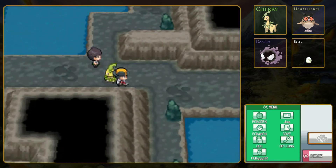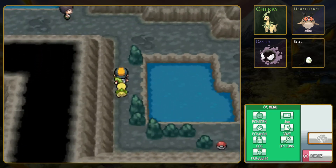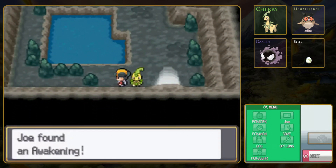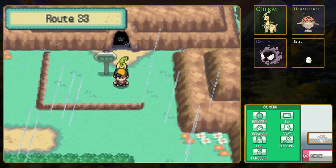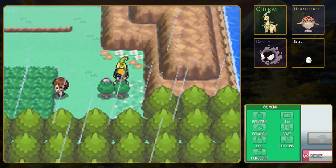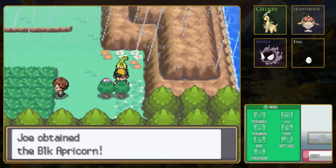We will actually be seeing a lot of Slowpoke in the near future. I think we've spent enough time in Union Cave as it is. An Awakening is kind of like an Antidote, but it cures sleep instead of poison. And it's raining - interesting, we have some weather going on. I think that means our battles will be in the rain condition automatically, which is really cool.